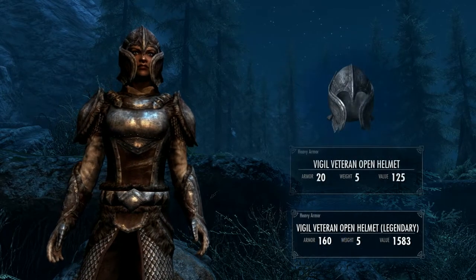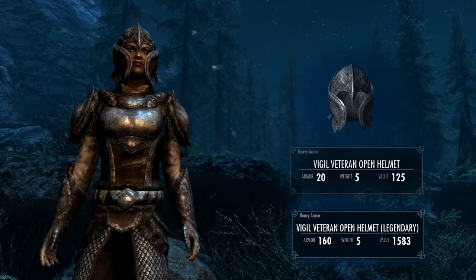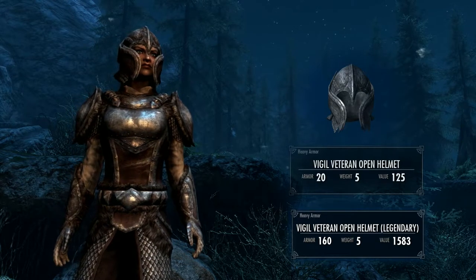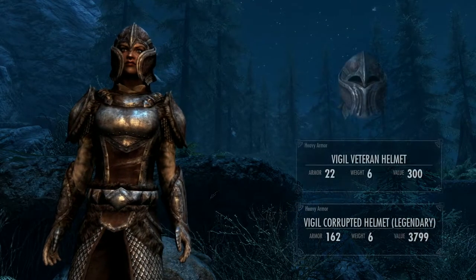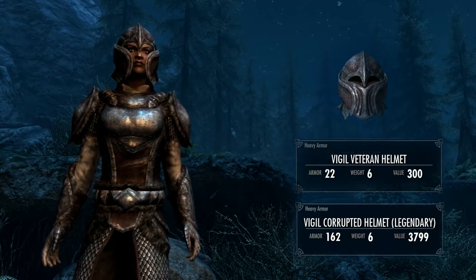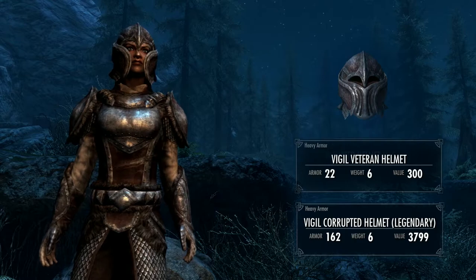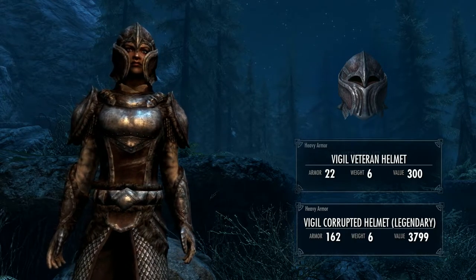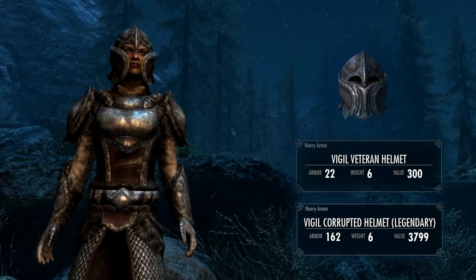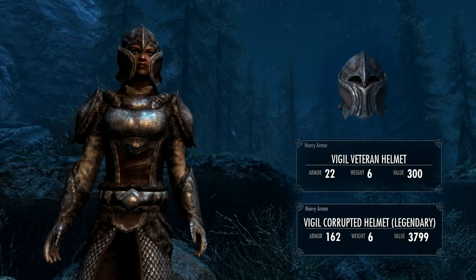Starting with the open helmet, which has a base armor of 20 and a weight of 5, and it's been improved up to 160. The closed helmet has a base armor of 22 and a weight of 6, and that's been improved up to 162. It's interesting that the two extra armor points haven't been affected by the upgrade multiplier and it's still at 2.